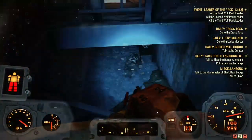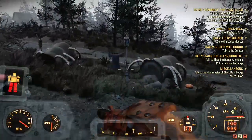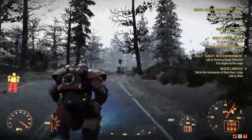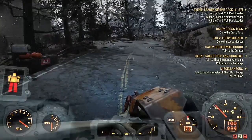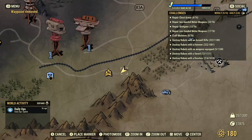Sometimes it can be super mutants, scorched, wolves, mole rats — it's completely random. I'm going to stand over here and show you guys the location one more time. I've marked it, so this is the location of the two farmhouses.